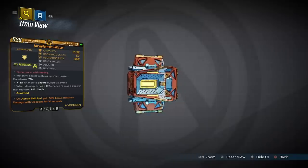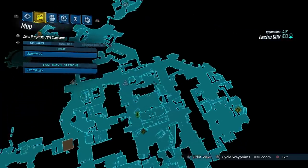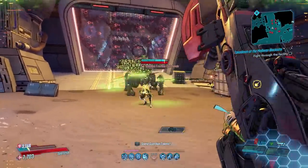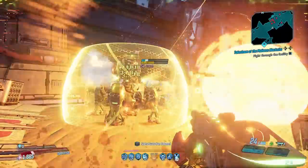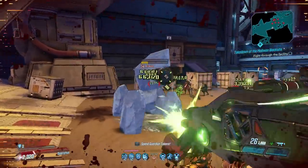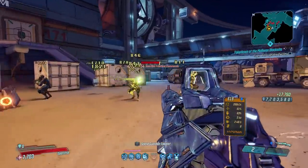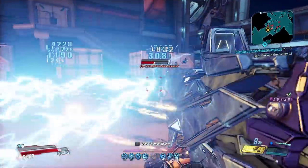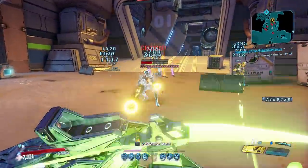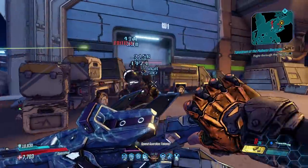Now on to a shield — the Recharger — which has an increased chance to drop from Urist McEnforcer, found in the underground of Electricity at a specific point on the map. The Recharger is a great shield and is the best in the game when it comes to survivability. This is thanks to its effect which causes the shield to instantly recharge once broken, essentially meaning you have to go down twice before you enter fight for your life. This effect does have a 20-second cooldown, but that is often long enough for you to steady yourself and get your health back. The Recharger is one piece of gear that will keep you alive more than any other, and unless your shield breaks more than twice every 20 seconds you won't find yourself going down.